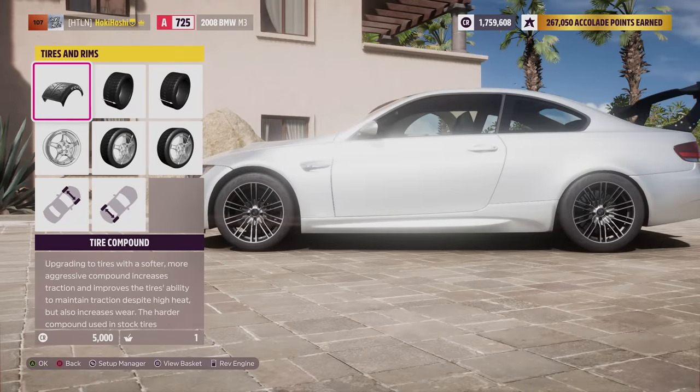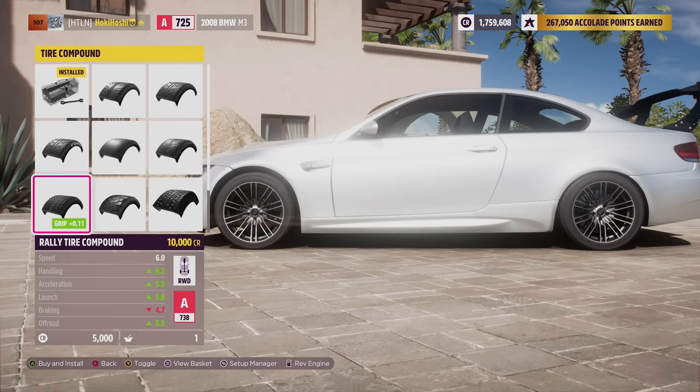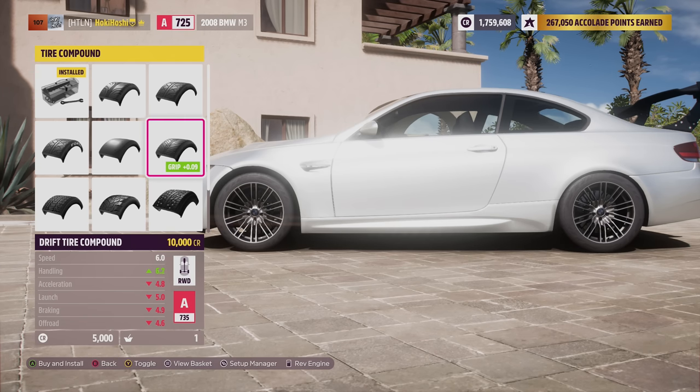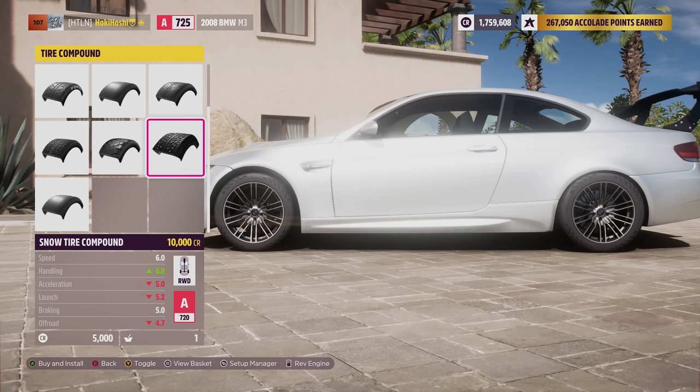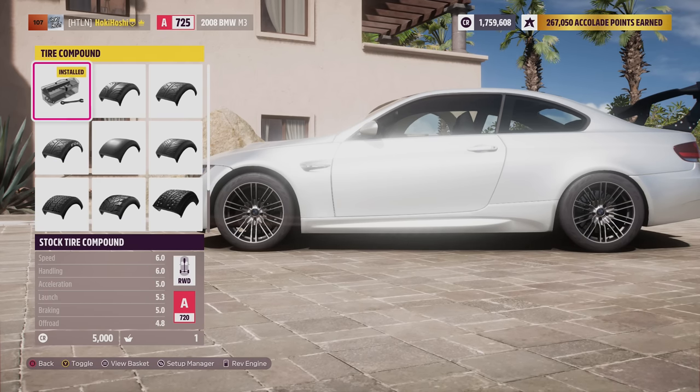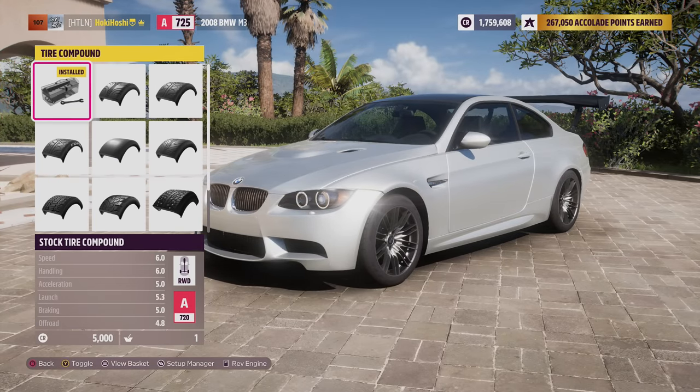Now let's move on to tires and rims — this is kind of the first majorly important window. Starting with tire compounds: if you're running a rally, off-road, or drift build, there's no real reason not to use the corresponding tires. They offer huge benefits. The only exception may be in low class rally builds where you can sometimes get away with stock tires. Rally tires are focused on mixed surface driving, so if you want a build for off-road, use off-road tires. These aren't just for trucks and cross-country racing — they make a great rally tire as long as you aren't on paved surfaces too much.